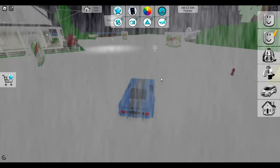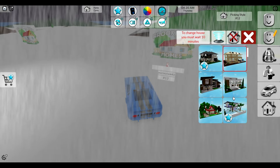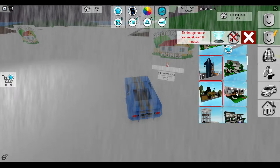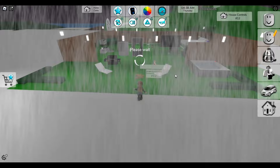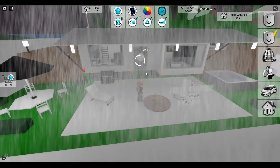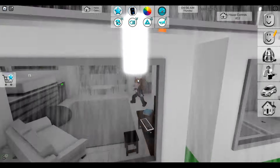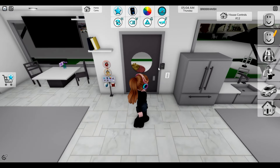First off what we're gonna do is go ahead and just build a house. You can click on one of these things here and select the style house that you want — all these are free, though some do cost Robux or maybe require a VIP thing. I kind of like this style, just a cozy little camper. I don't really need a big mansion. We're gonna wait for this to load up. All right, it's loaded now, and a cool thing is that you can lock the house.